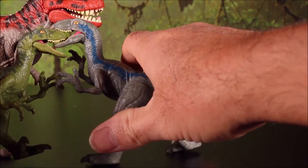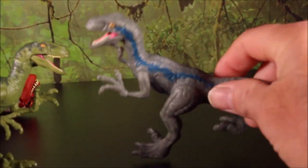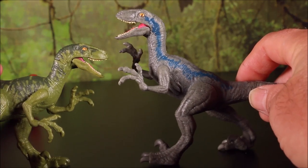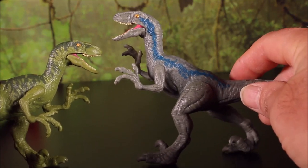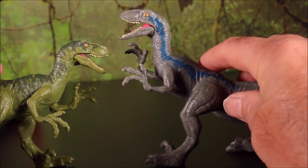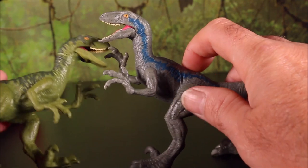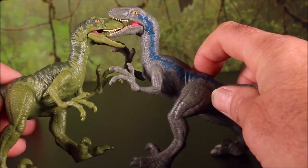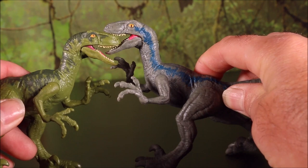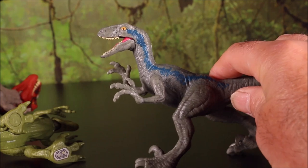It looks like it's doing a dance. At this point, this is Camp Cretaceous Season 2 — the Velociraptors have all been wiped out except for Velociraptor Blue, because they all died in the Indominus Rex battle against the T-Rex. Velociraptor Blue is the only one of the three — Charlie, Delta, and Echo were all killed by the Indominus Rex. Camp Cretaceous does follow the events of Jurassic World, where the Indominus Rex gets eaten by the Mosasaurus.